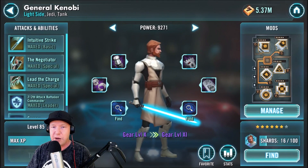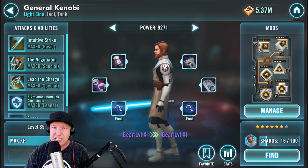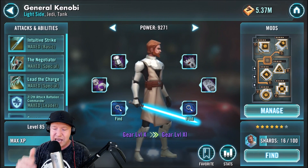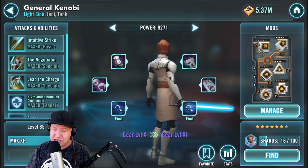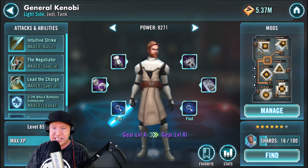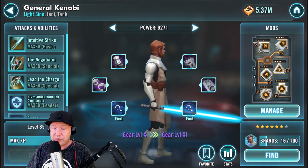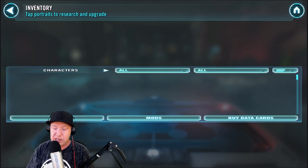General Kenobi is available if you have a guild that is currently finishing the AAT tank raid. I've got him at gear 10 and I'm waiting to get him to gear 11. This guy is a total hassle to gear — the amount of gear required is insane. You can get the shards pretty easily from your guild, but the gear just makes my head explode. I can play him in the arena at six stars at gear 10. He's one of the best heroes in the game and I think he's going to be good for a long, long time.